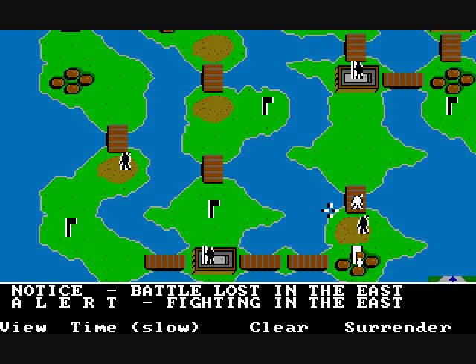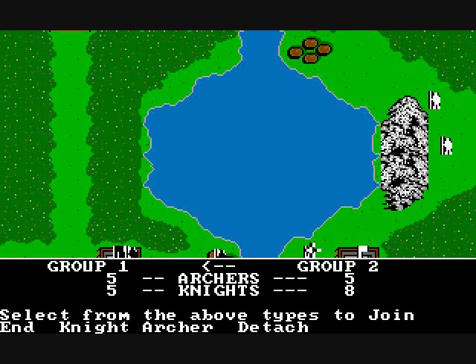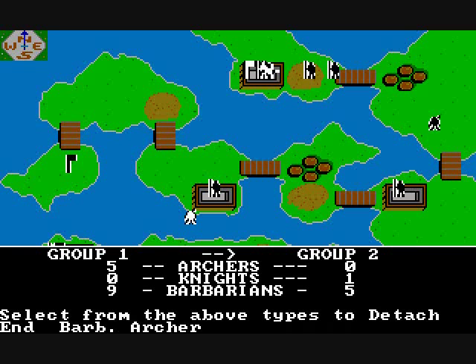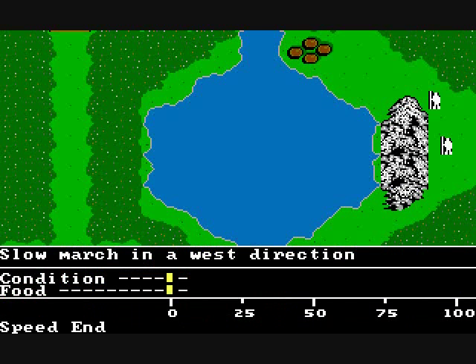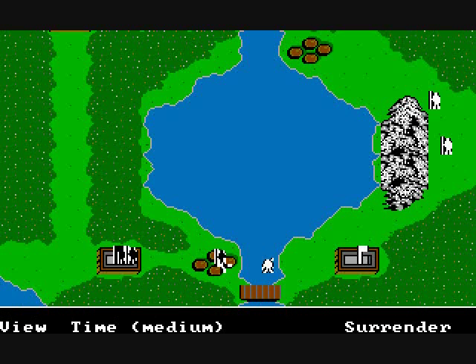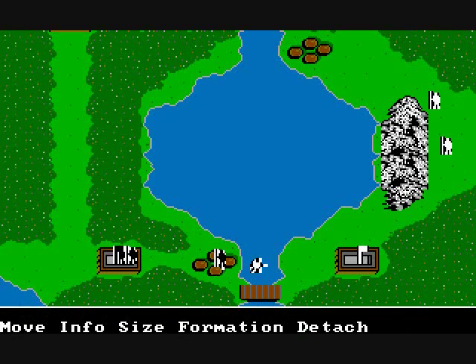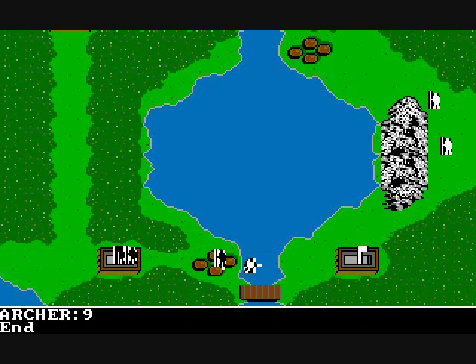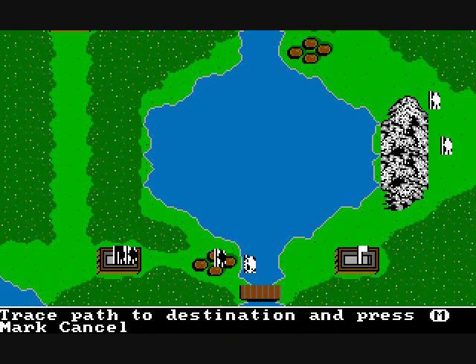Doesn't it feel like in some games the computer always cheats? Anyway, another option is you can merge and detach units. Here we're transferring from group two to group one, and transferring some knights from group one to group two. You can have up to three different unit types inside one group. The condition of your units also affects how they move — you'll notice this group is stuck with one knight and nine archers. You can force it to move one step at a time when they're tired. If we look at condition and food, it's at the very bottom, and we lost a knight — there's only nine archers now.